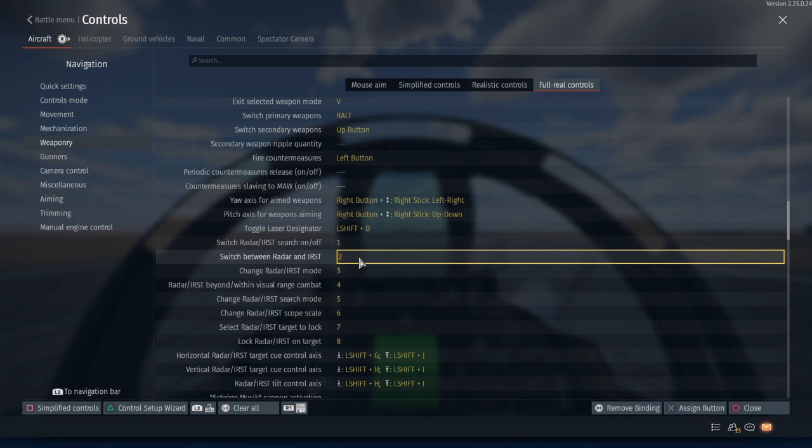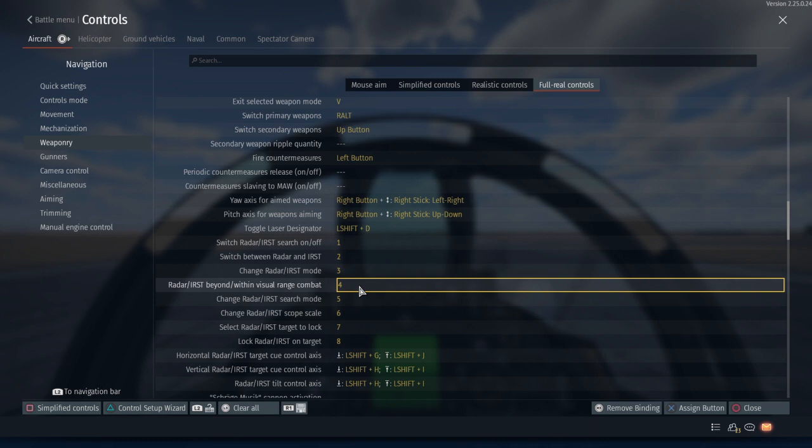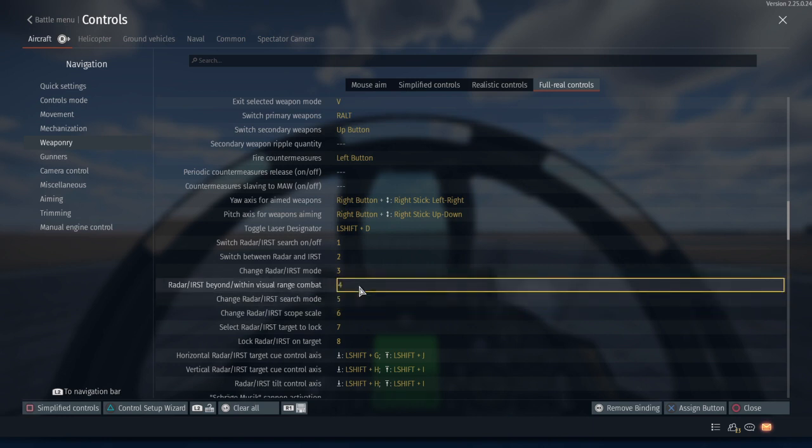IRST stands for infrared search and track. This changes the mode — your radar mode or your IRST mode if you have multiple modes. This is air combat maneuvering mode, or ACM lock. Do not use ACM lock to lock targets — you can lock friendlies and shoot them down.